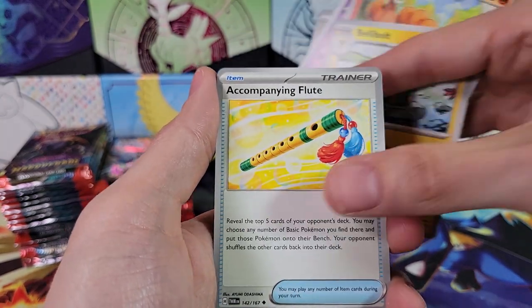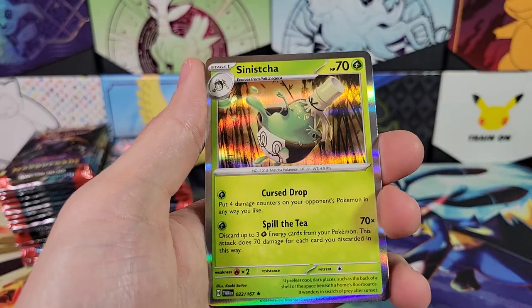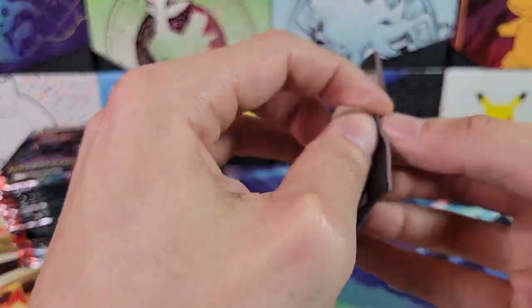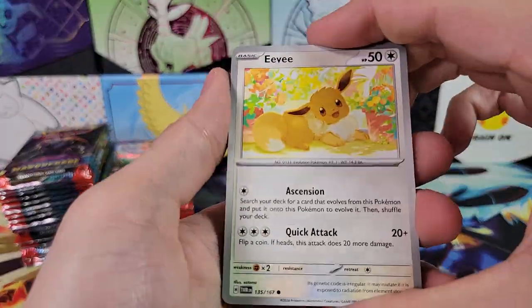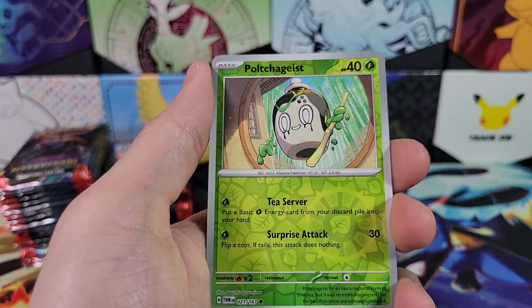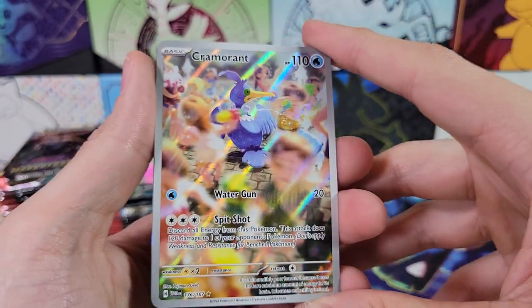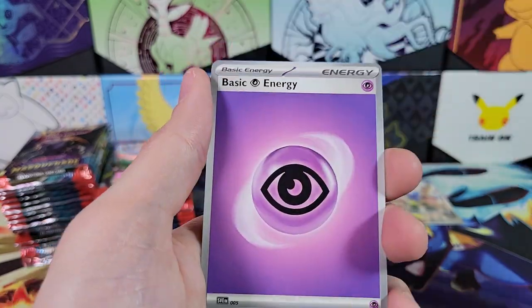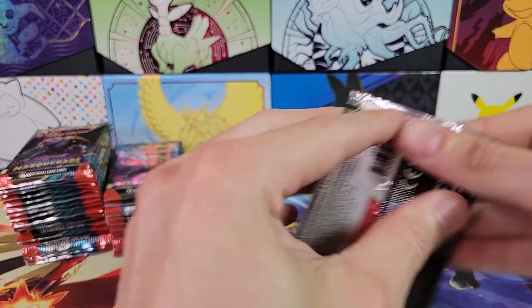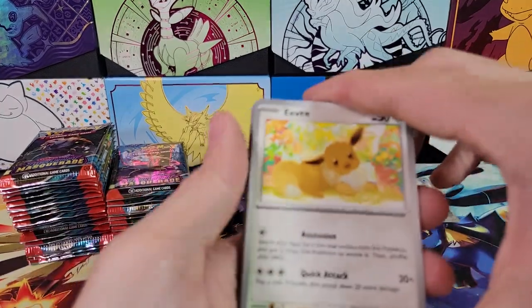Dripi, Sandygast, Vulpix, Boomerang Energy — interesting. Getting some stuff I don't remember opening in the first box. Sinistria. Doing a little faster for this box. The Pokémon openings always take quite a long time because they're 36 packs. Poltergeist Reverse, Cramorant — Illustration Rare, interesting. I don't know why they keep making Cramorant cards; there are tons of other Pokémon I would choose. I don't think Cramorant is particularly popular. But if you love Cramorant with all of your being, make sure to comment that below.